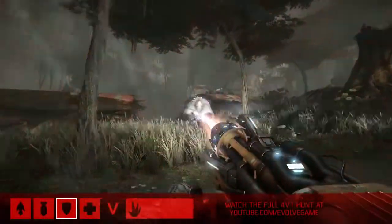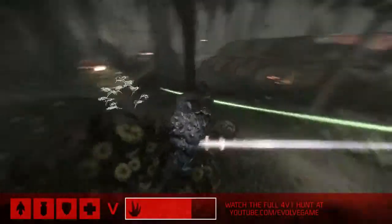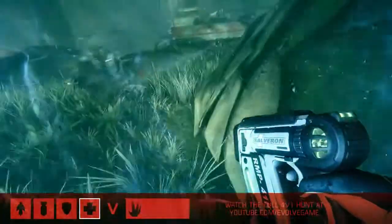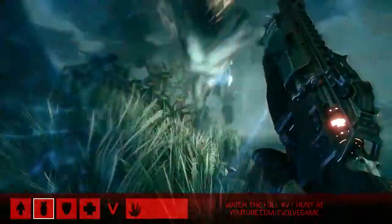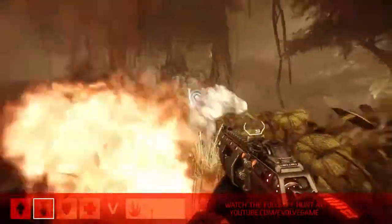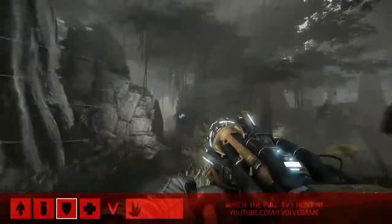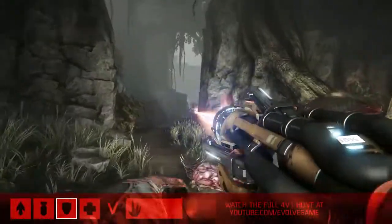We can see he is taking a lot of damage. Now that all four are up, we can see all of their abilities beginning to synergize — the shielding and healing coming from the medic, the shielding from the support. The trapper is hitting very good harpoons that borderline immobilize the Goliath, and he has to deal with those before he can do much of anything else. The assault class, up front, close and personal, wants to tank damage and deal as much damage as he can. He got tagged by the medic's tranquilizer dart — he's going to be able to still get away, but he's so slow between those leaps.